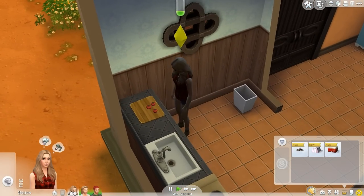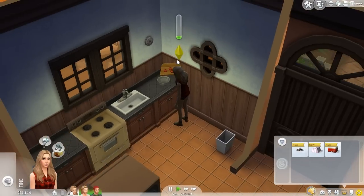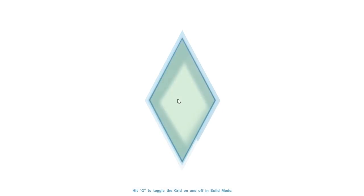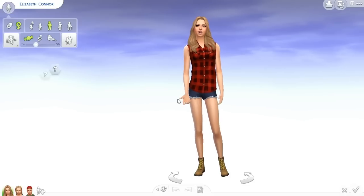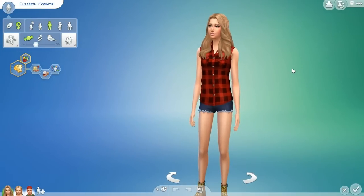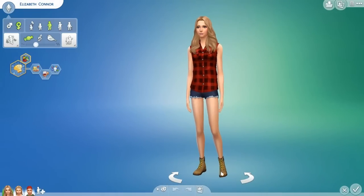Elizabeth, or I'm just going to call her Lizzie, is going to be our main Sim in this Let's Play, and then her brother Ellie is going to be kind of the secondary Sim, and then her brother-in-law - Ellie's husband - is going to be kind of the third in command, if you guys get what I mean.